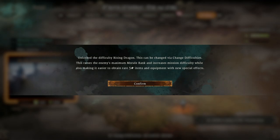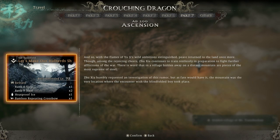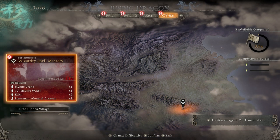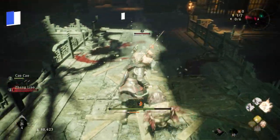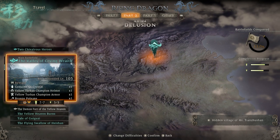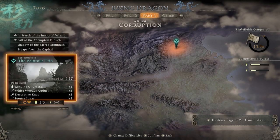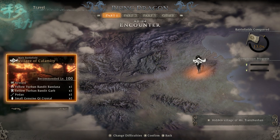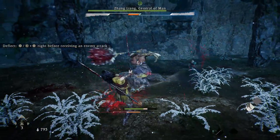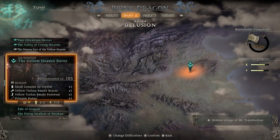This is the New Game Plus mode — the Rising Dragon difficulty. After you've beaten that last main mission, there are some new sub-battlefields that will unlock in Part 7 that you can also complete. Basically, all you have to do is change the difficulty to Rising Dragon, pick a battlefield, and away you go. You're in New Game Plus. The lucky thing is you don't have to fight that first boss — parts 1, 2, and 3 are unlocked right from the start.